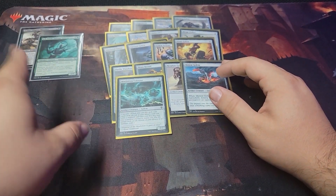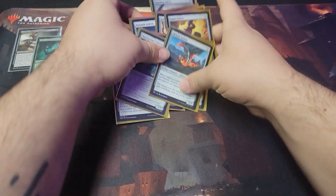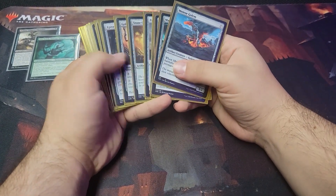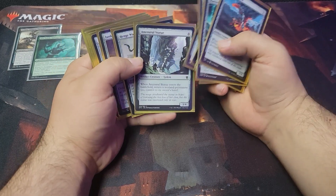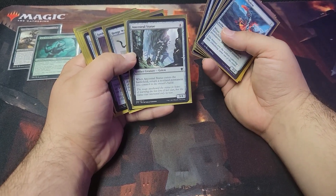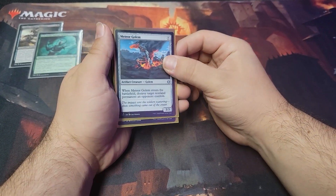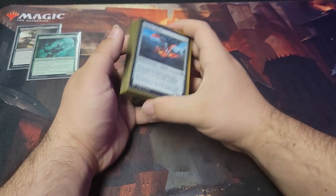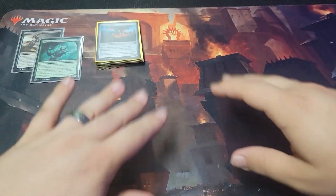They work well with Armix. For example, Ancestral Statue — when it enters the battlefield, return target non-land permanent you control to its owner's hand. You know, a little bounce there for yourself. When Meteor Golem enters the battlefield, destroy target non-land permanent an opponent controls. You can just do a few different things here.